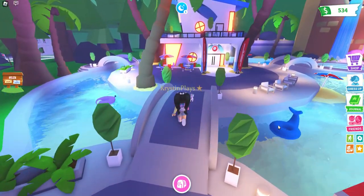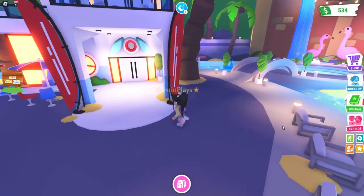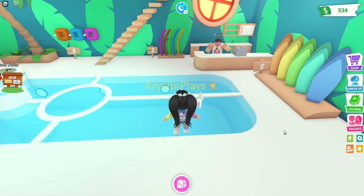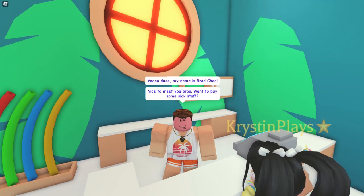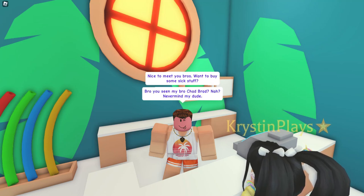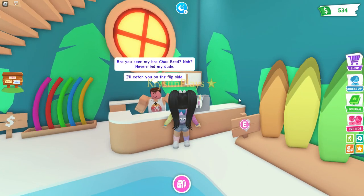I want to go over and check out the shop because we do have a new pet as well as the new game pass pet and a bunch of new items. Let's go inside the new pool shop and we have Brad. He says: 'Yo dude, my name is Brad. Chad, nice to meet you, bros. Want to buy some sick stuff? You've seen my bro Chad, Chad Brad? Nah, never mind dude. I'll catch you on the flip side.' Okay, that was a little confusing.